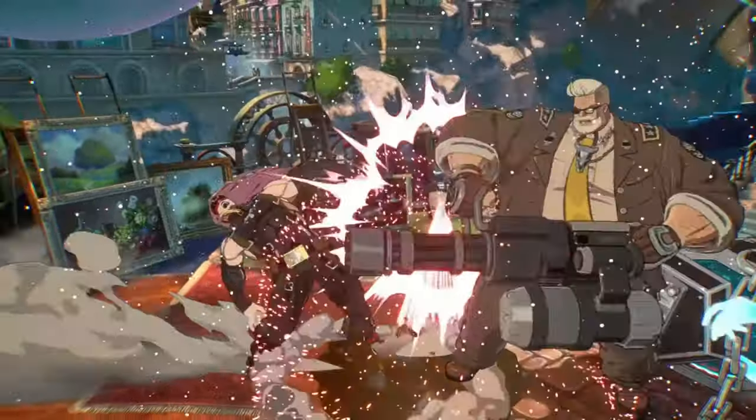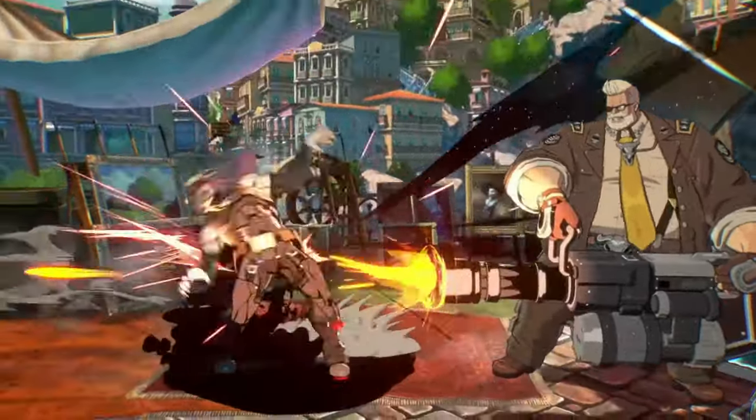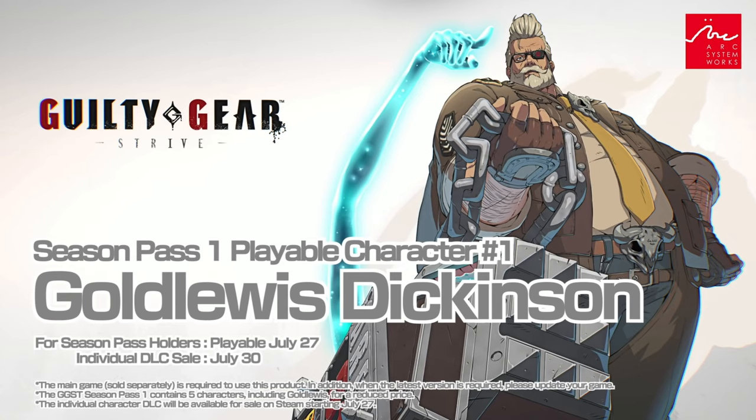I'm guessing that this move has got to be a super. Because if it is not a level one, Gold Lewis is going to be crazy. It looks like some type of move that just stops an opponent who's running down — maybe it's got some armor on it. It'd be pretty crazy to have an armored projectile. But overall, I think he looks like he could be a great character. So far we've seen him with three different projectiles — the eye layers, a machine gun that looked like a level one special, and that little helicopter thing he sets out. So he can play far away even if he can't rush in on you. But he looks like he has some type of dash move, whether that's the dash button or an input special. He's out on July 27th.